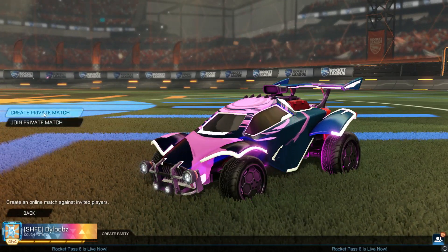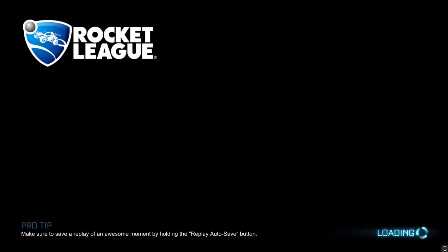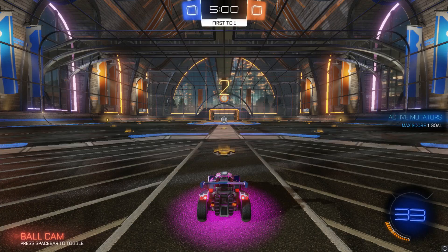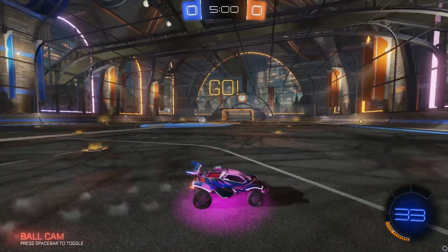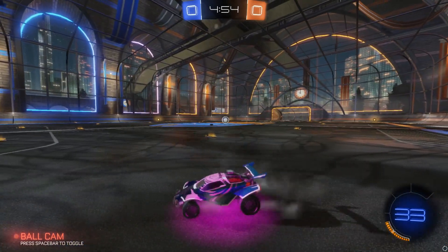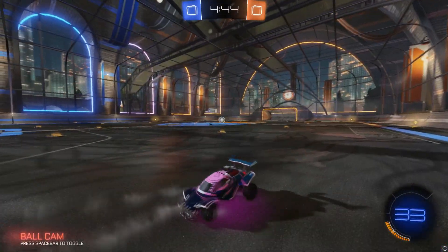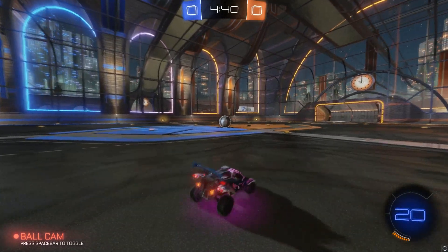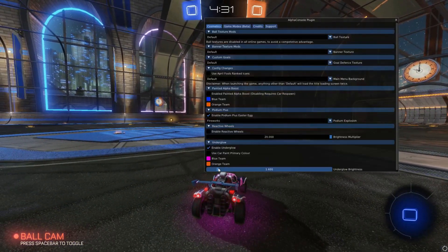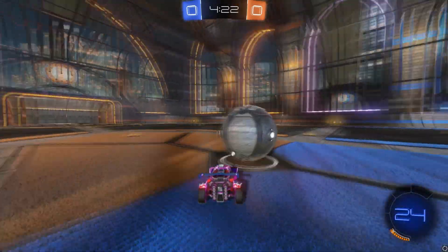I'm going to go into a private match rather than free play, because in free play your car goes to a standard white and black color. I chose Urban Central because it's a dark map, though it really doesn't matter what map you're on. Look how cool this is — it literally looks like a spotlight is on you, like a camera following you around. You can reduce the brightness and change the team color to see different looks. When you flip your car, it looks quite nice on the Octane. Setting it to 20 gives a massive circle of light underneath — it looks freaking awesome, but it might not be what everyone is looking for.